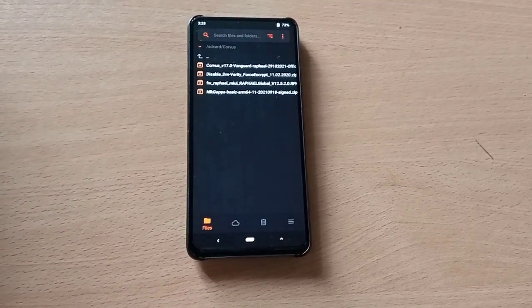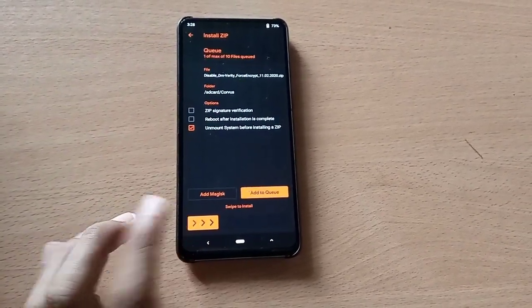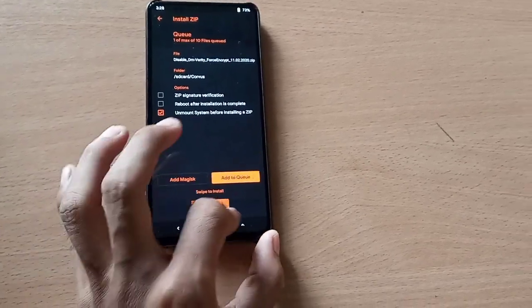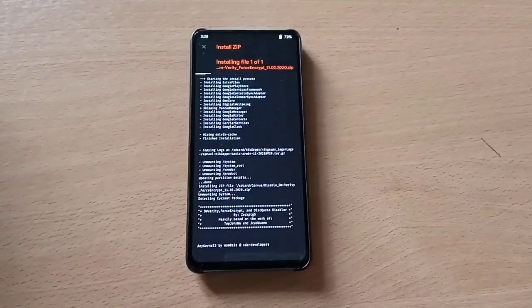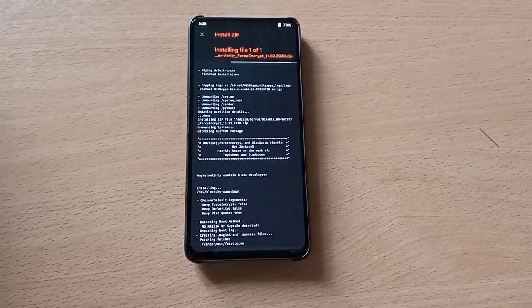Now flash DFE for decryption. If you want to stay encrypted, you can go to Wipe, format your data, and then reboot your device.